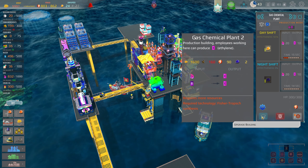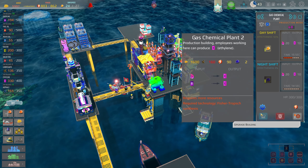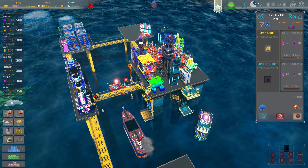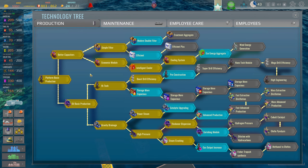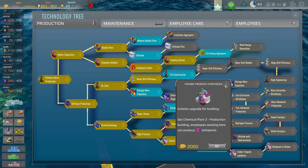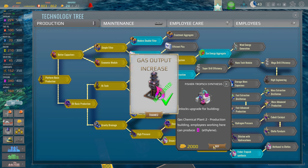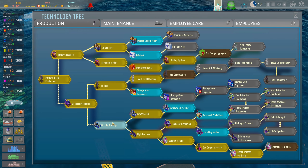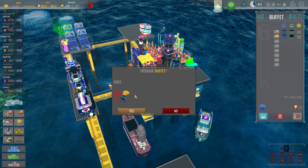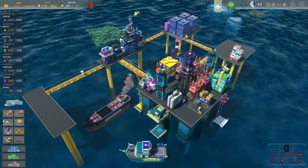I need to upgrade this building — it needs 160 lubricants. We're almost there and also need 1600 coins in cash. This requires a fisher — that's way down here, so I have to do the gas upgrade first. We'll go ahead and upgrade this to get it to level two. Employee care — oh, I was going to do the canteen update. Let me do that before I forget. Do I have enough? Just barely enough to get the upgrade for the canteen.